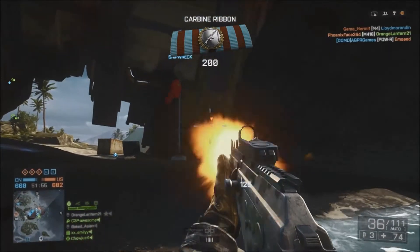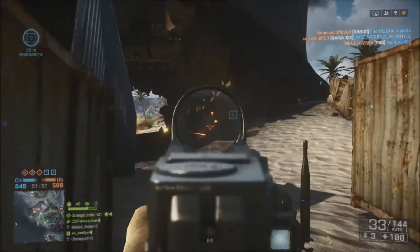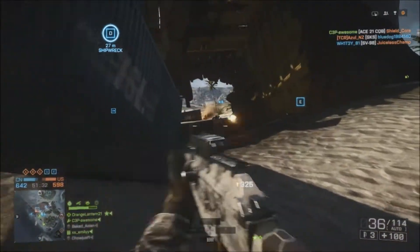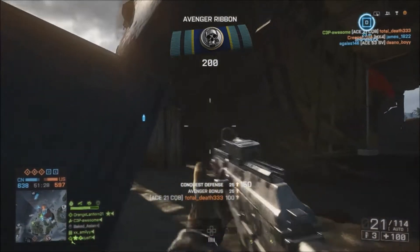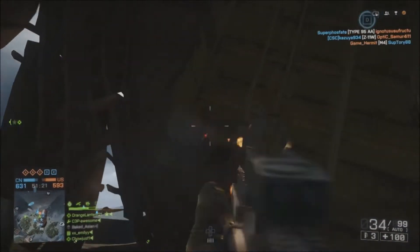I have to come up with some sort of tip, as I always do for these videos. Today's tip will have to do with when both teams are playing the objective really well — what do you do, where do you go? My first tip would be to attack, not defend. Especially if you're playing by yourself. If you're playing to win — or even to score as a squad — you want to be attacking.